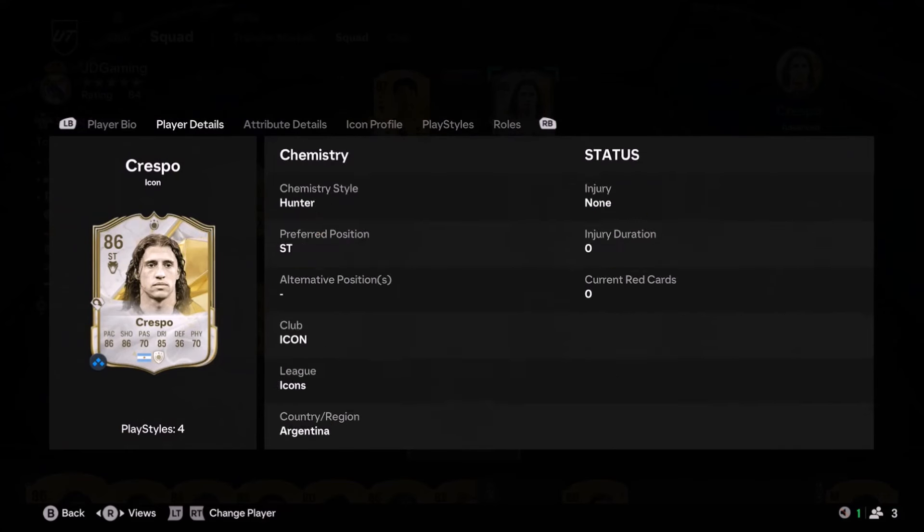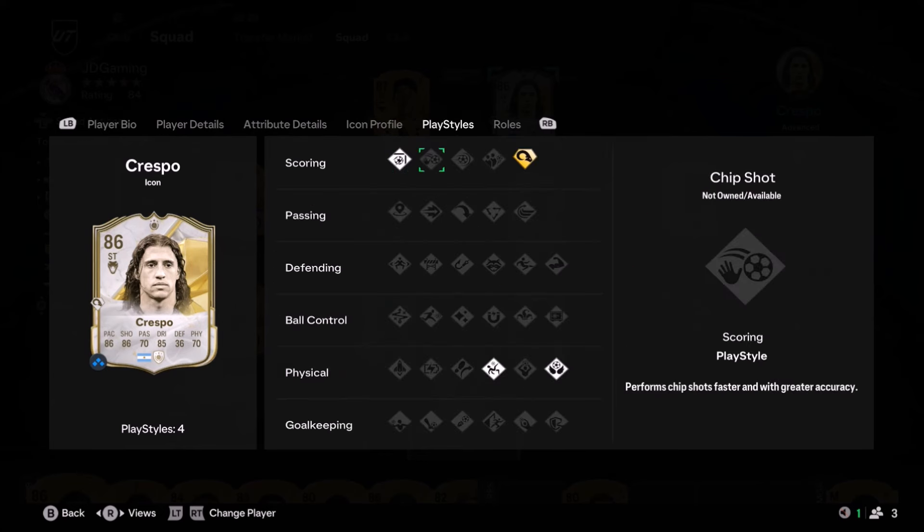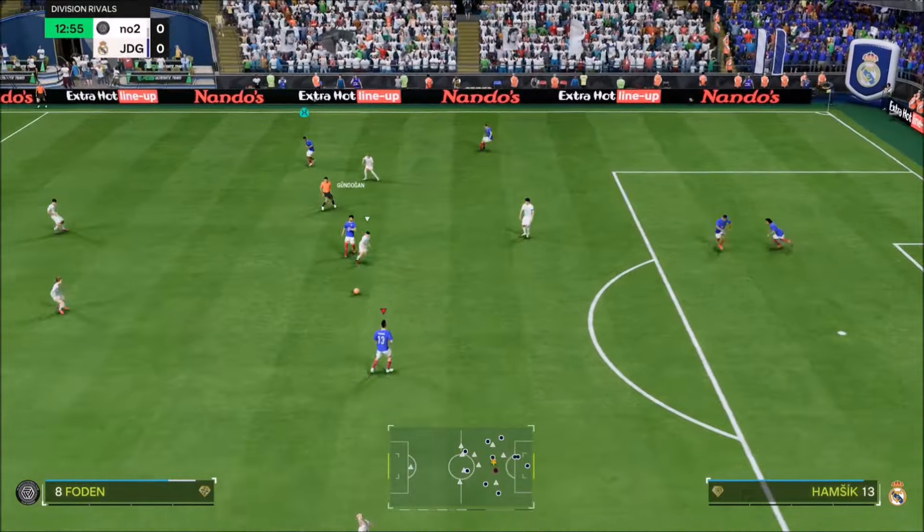Ladies and gentlemen, welcome to the video. Today we look at the one and only Hernán Crespo, the Argentinian striker. He's an icon with 4-star, 4-star combination — 4-star skills, 4-star weak foot. He's 6 foot tall. He looks like a phenomenal player.